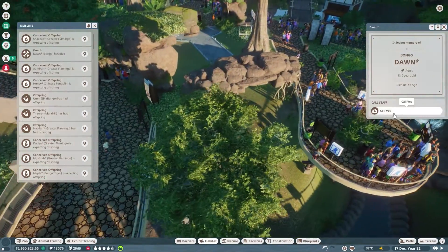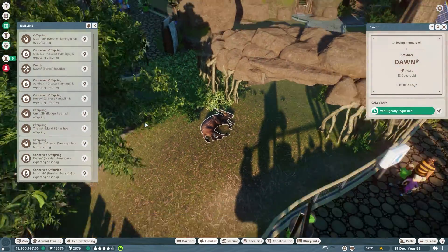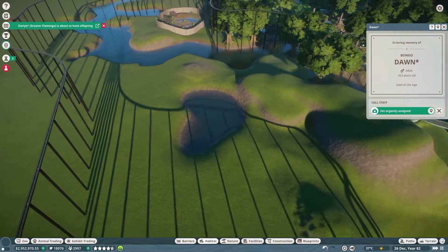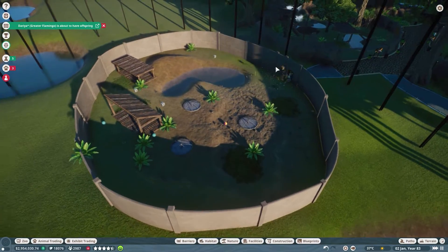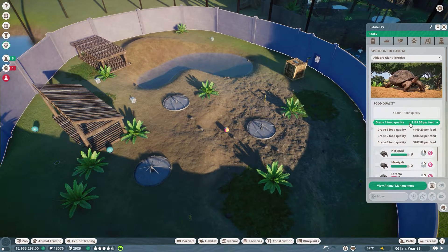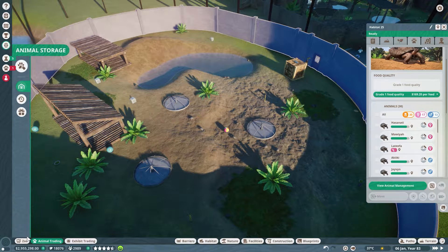A bongo died - Dawn died. Oh, at least it looked gentle. Poor Dawn. Here's my awful tortoise pen. How many tortoises do I have in here? 30! Okay, that's all good.